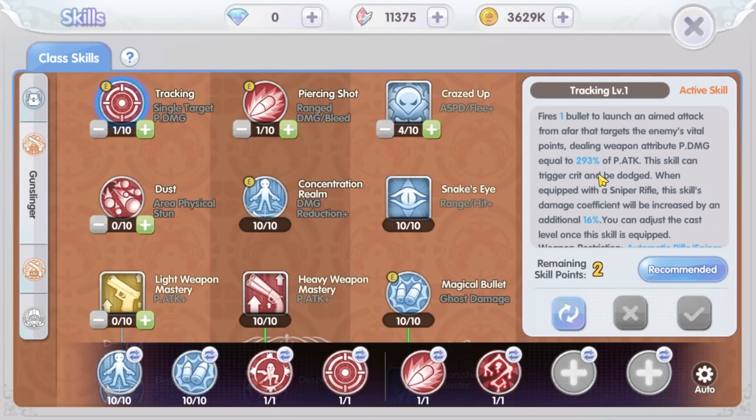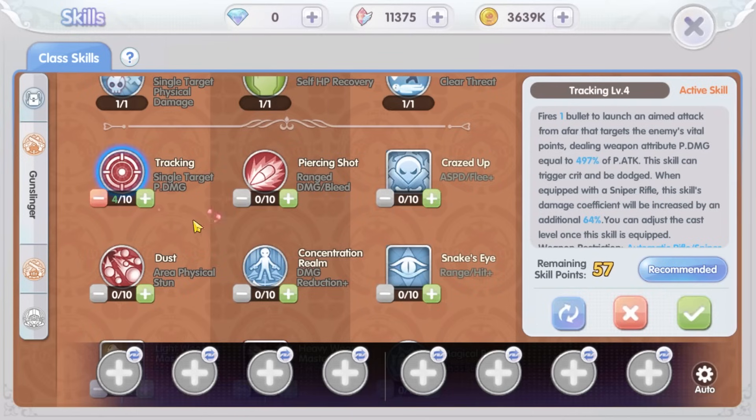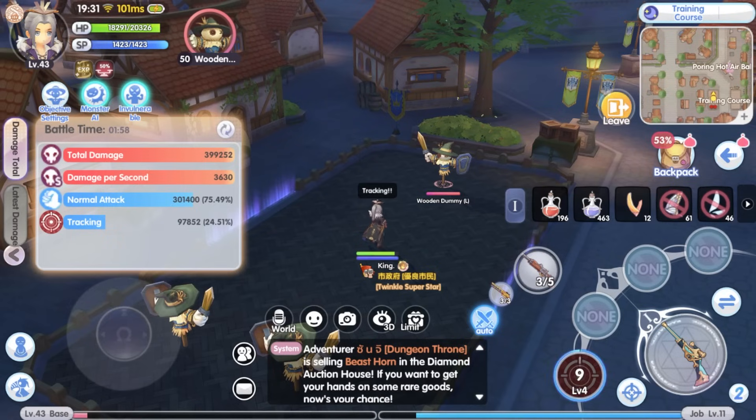Normal attack already gives you over 500 physical attack damage increase. To get the skill to deal more damage than the normal attack, you need to use a higher level skill. For the tracking skill, you need to reach level 4, which deals over 400% — and by using the sniper rifle you get additional damage, making the skill deal more than the sniper rifle normal attack damage coefficient.